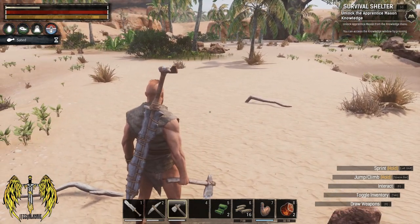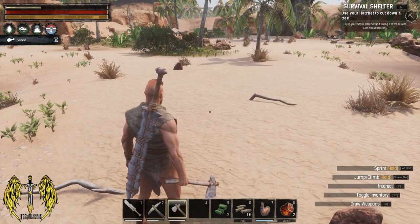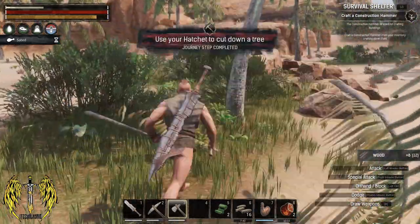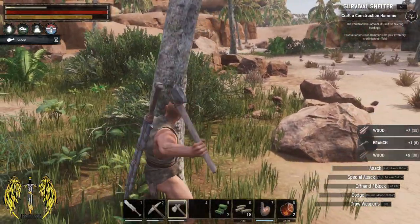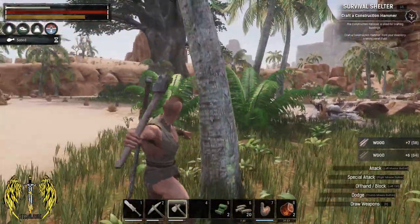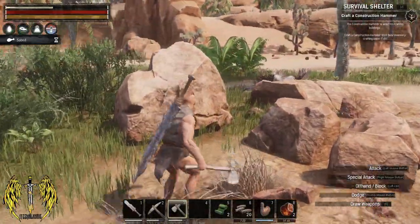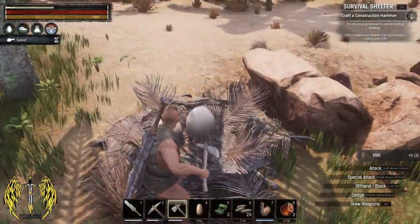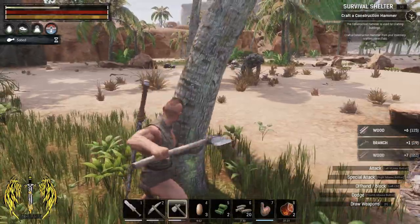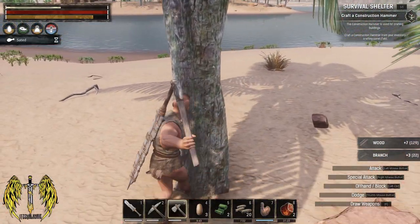Unlock apprentice mason from the knowledge menu — apprentice mason, fantastic. Equip your stone hatchet and swing it at trees — I wish it told us that a minute ago. Let's go. I feel like we're going to need a little bit more wood than we've got. I'm not the kind of person that builds a one-by-one house. Hiding overnight until daytime comes — one thing we'll have to work out is how well we can take these. I would have thought that guy over there would have got aggressive. Stay over there, Jerry. Get this tree and we'll have a look at crafting what it wants.